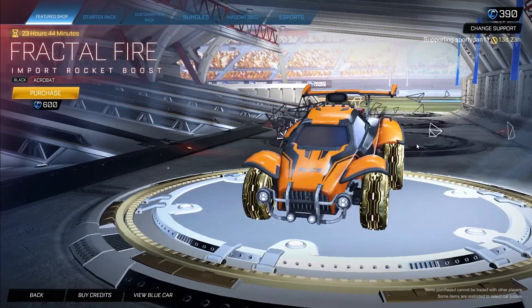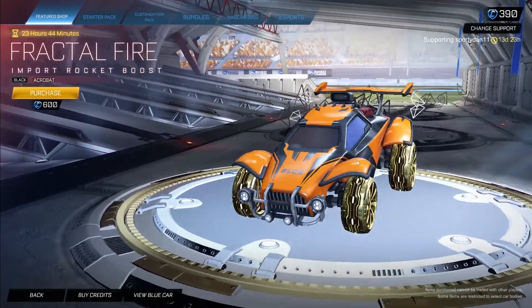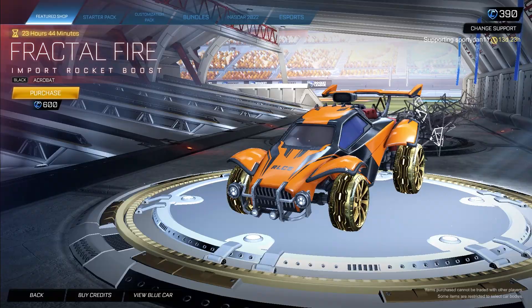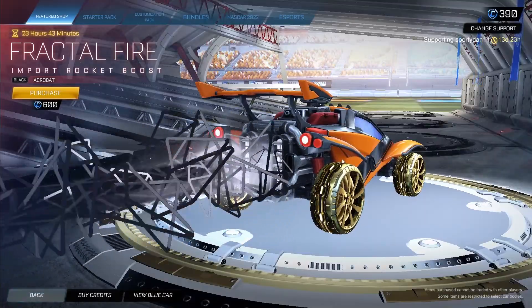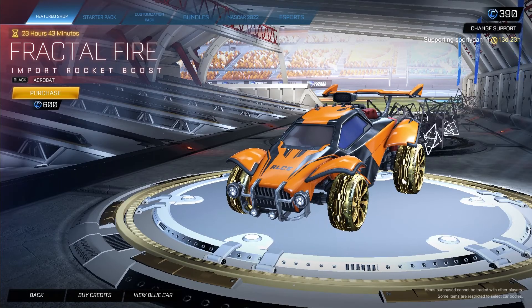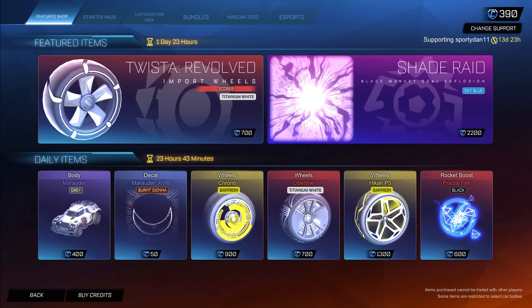Lastly, we got the Fractal Fire painted Black Acrobatic Edition for 600 credits. It's pretty clean. This boost is a little crazy — as you can see it kind of moves with you. It's very cool but in game it might be a little too big for me, since you'd just see straight lines going across your screen. The black looks very nice though — Black and White definitely look really good. Acrobatic Edition, 600 credits.